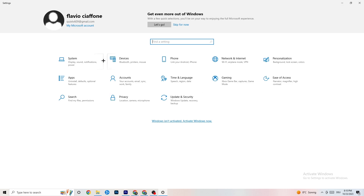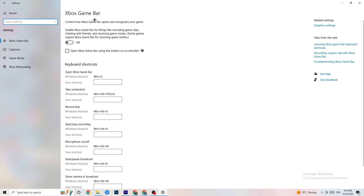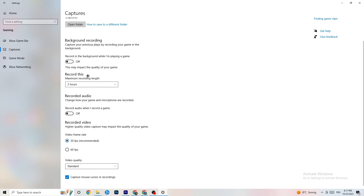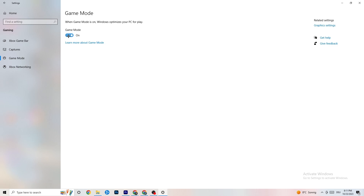Now click on 'Gaming.' You'll see Xbox Game Bar — turn this off, you don't need it, it just sucks performance. Under 'Captures,' make sure this is also off, because having it running in the background can cause crashes mid-game, prevent the game from starting, or cause FPS issues. For 'Game Mode,' some people do better with it on, others with it off — try both.